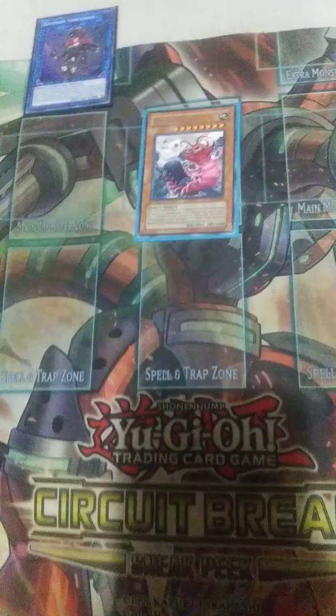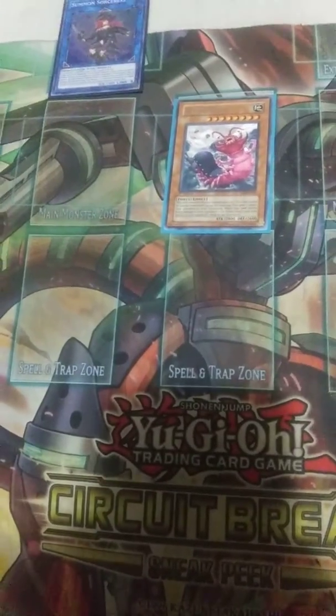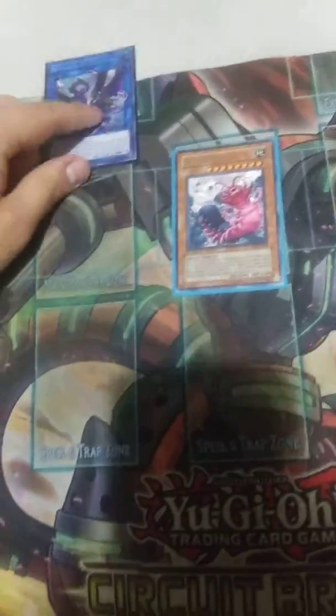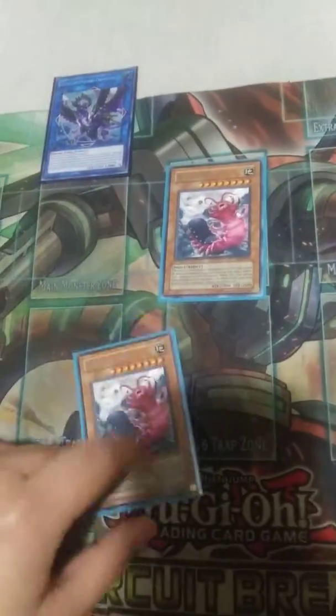And then you'll Special Summon Doomdozer by banishing two Insects — no matter what, you have three or four in Grave already. Then Summon Sorceress' effect Special Summons off the second Resonance Insect. You'll link these away to make Nightmare Griffin, and then Resonance Insect's effect will activate in Grave again to add another Doomdozer. You'll banish two, Special Summon the second Doomdozer, and that's 8,100 damage.